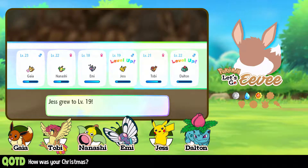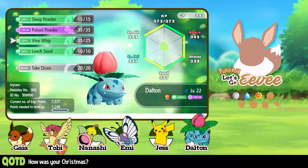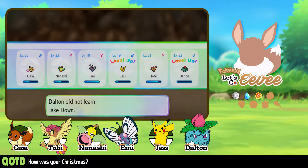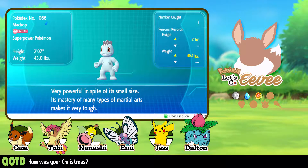Jess and Dalton leveled up. I'm trying to keep my eye on the recording — last time I tried to record on my computer it blue screened, so I'm trying to be careful. Dalton is trying to learn Takedown. I'm actually fine with my current arrangement, so no, we're not going to learn Takedown. It's pretty powerful but it causes recoil damage. There's a better move — Double Edge. Double Edge is a lot better than Takedown; it's a stronger Takedown.